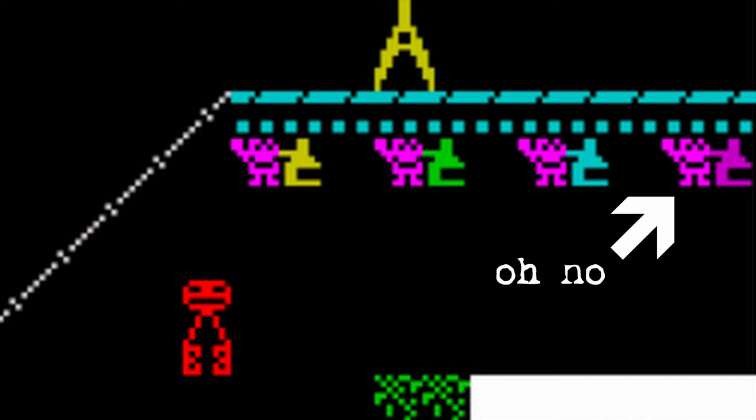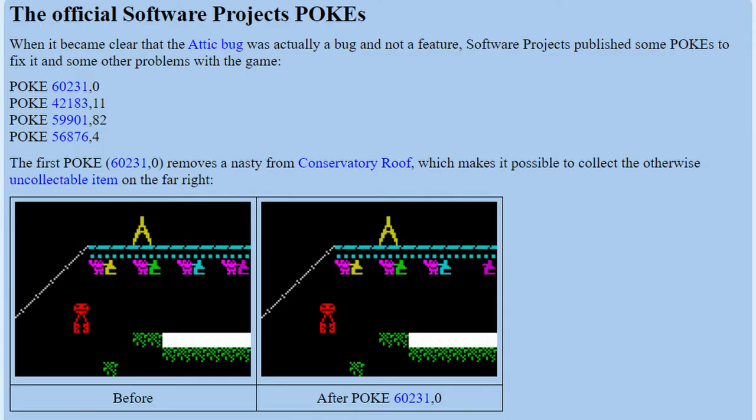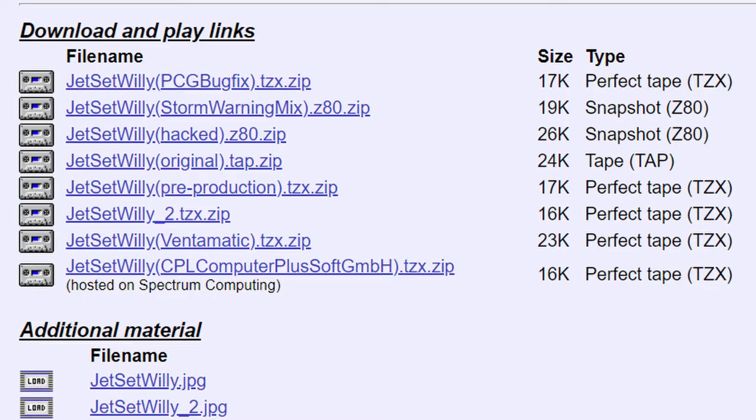This tutorial will show you all of the quickest strats for the ZX Spectrum version, collecting all 83 items from around Willy's mansion and then going to bed. These strats are a work in progress, so if anyone knows of quicker ways to optimize this run or of strats that don't work in non-Spectrum ports, leave a comment below. Note that the very first release of the game was plagued with bugs that made it impossible to complete, so you'll need either the official Software Projects pokes for an actual ZX Spectrum, or the bug-fixed game file if you're an emulator-playing scrub like myself.